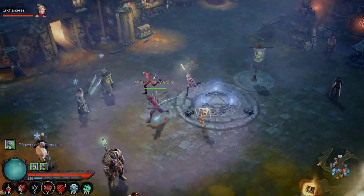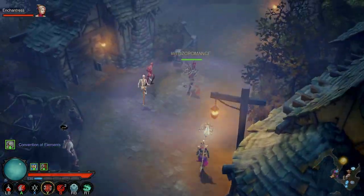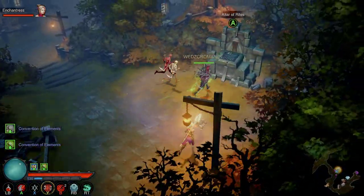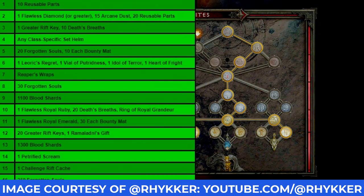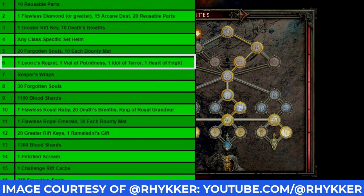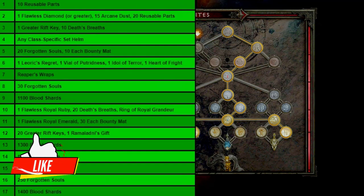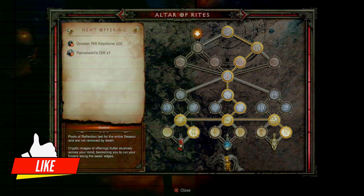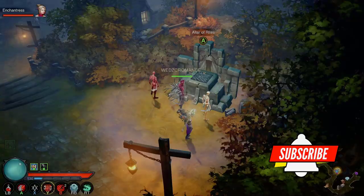Another use for this is for the Altar of Rite. At one point, when you get to step six of the Altar of Rite, it's going to ask you to sacrifice some of those materials — the same ones you get from going through the portal. You sacrifice them in order to unlock node six, the sixth step, in the Altar of Rite. That's another thing you can use those for.